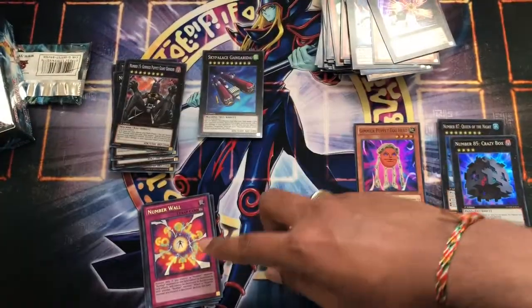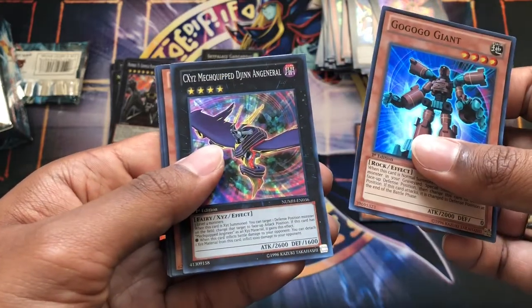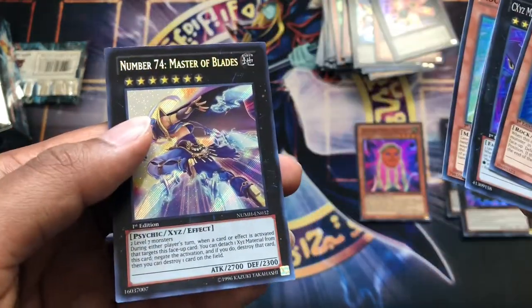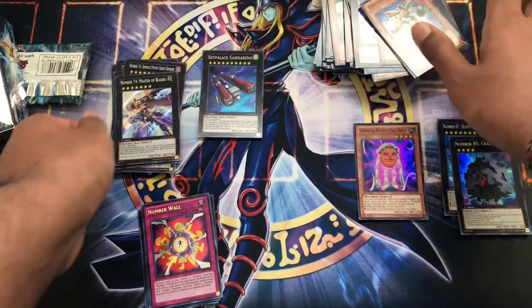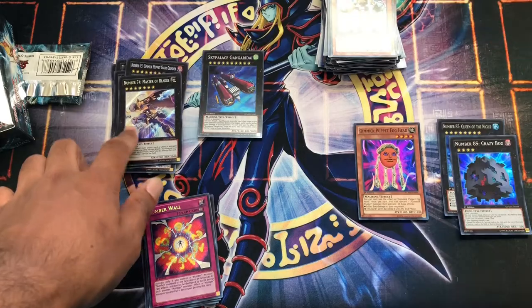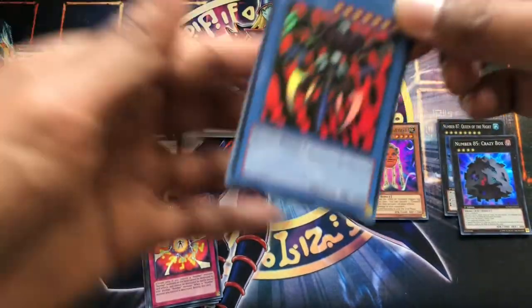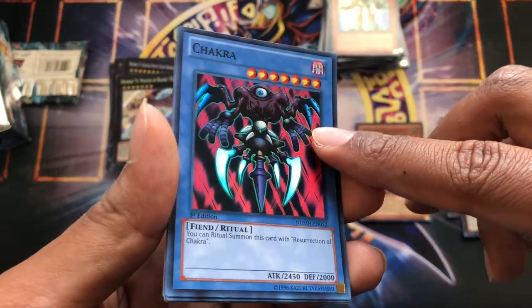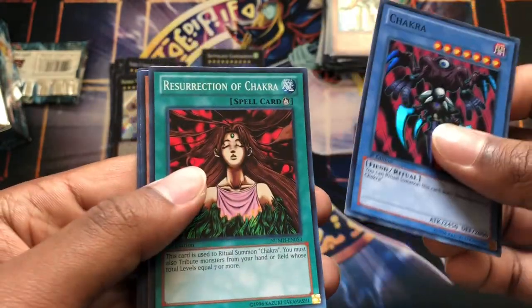We only have secret rare monsters except for this Number Wall — that's great, well interesting at least. Go-go-go Giant, CXE's Mech Equipped, Go-go-go Golem, Rocket Arrow Express, and Number 74 Master of Blades — I believe we have one of those already, but there we go. So this is one of the other cards I was looking for that I mentioned earlier. So if you don't already have them, you have them now. I'm pretty happy with this box.